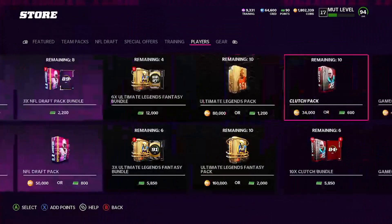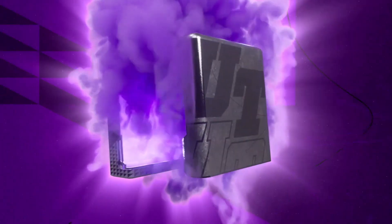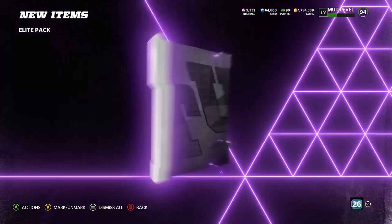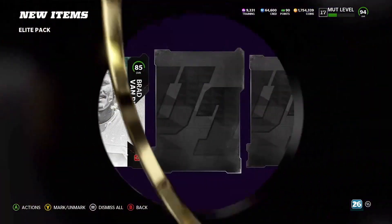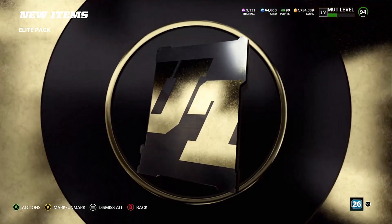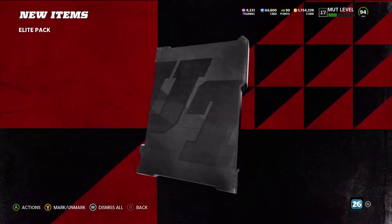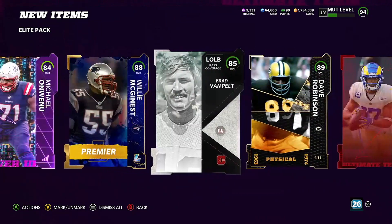Let's open up one more elite pack and see if we can hit something. Five cards — 80 Damian Harris, trash, trash, trash. Oh, Ultimate Legend! So we get an Ultimate Legend, but it's an 89 Dave Robinson. It's a new Ultimate Legend but it's the worst card you can possibly pull — I think it goes for like 12K. But that pack wasn't bad, it was actually kind of decent.